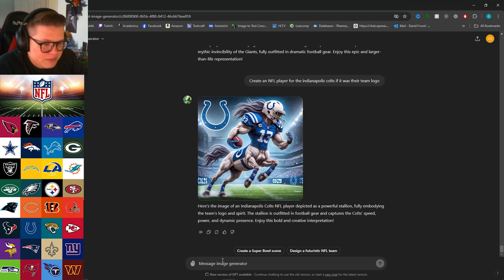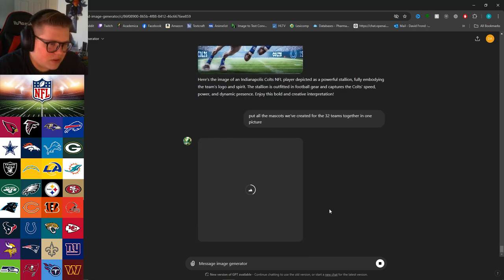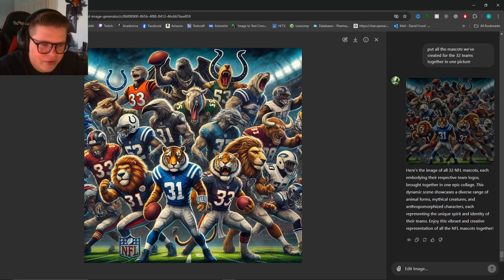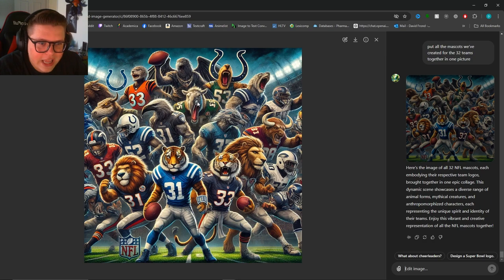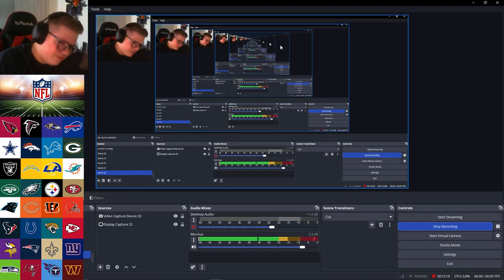Put all the mascots we've created for the 32 teams together in one picture. Let's see what it can do. Hopefully they leave the Colts out. Oh these are not the same mascots — nowhere close. We've got like three or four lions — what is that? Whatever. We tried, guys! Thanks for watching. If you have suggestions for what to do next, leave them in the comments. We'll give it a whirl.